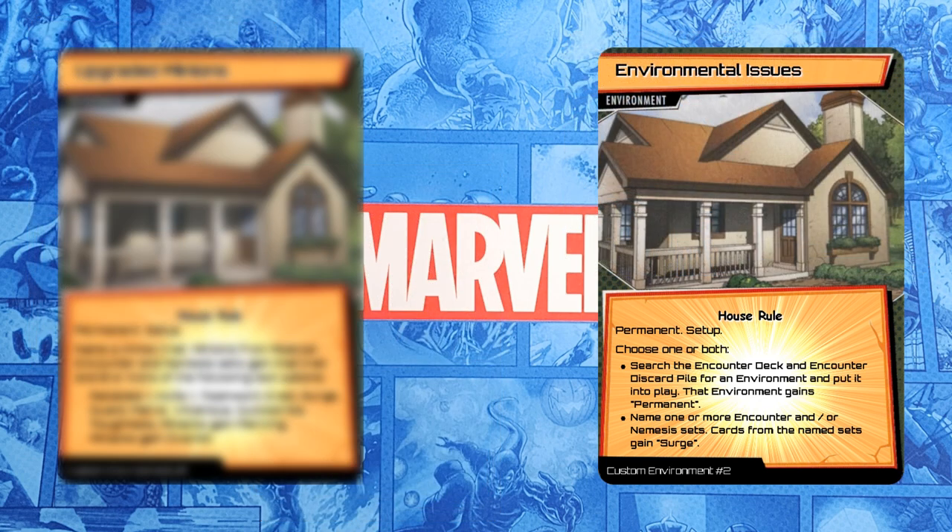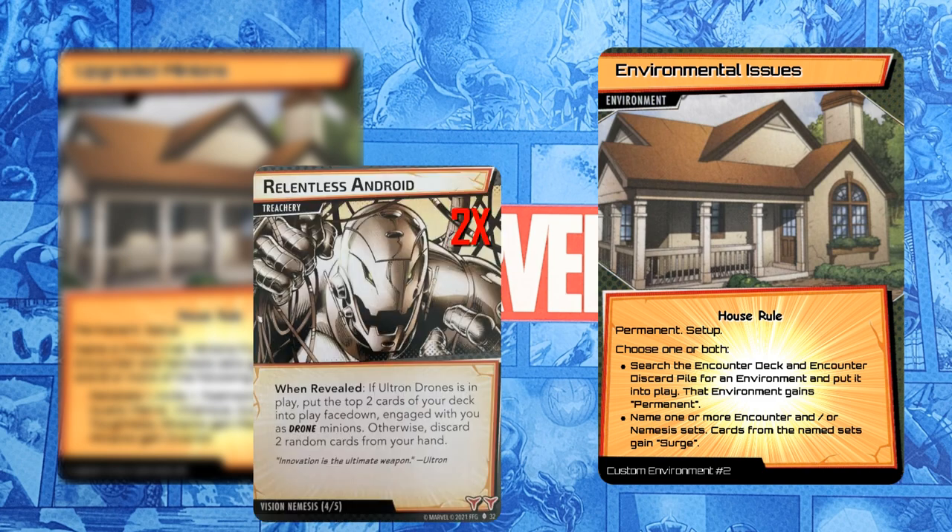The second option modifies the actual game environment: name one or more Encounter and/or Nemesis sets — cards from the named sets gain Surge. At setup, I'll name the Vision Nemesis set, so when Relentless Android is revealed it will also surge. By choosing this option, you can add as many Encounter or Nemesis sets to the deck as you'd like without them clogging it up, because they'll replace themselves, just like the Expert cards do.